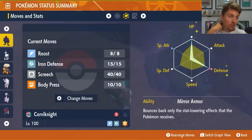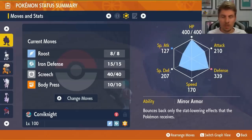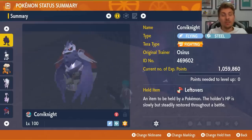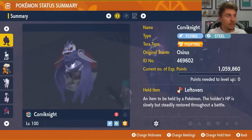The EV spread on this Corviknight is 252 HP, 252 Defense, and with that Steel typing you won't worry about normal-type attacking moves from Rillaboom either, so you can fully invest in Defense and HP with a Bold nature. The basic strategy is to set up three Iron Defenses in turns one to three, then go for Screech in turns four to six, and then start launching Body Presses while Roosting as needed for recovery. This is probably the best option if you want to build something for this raid that gives you a solid choice whatever Rillaboom's final build is.